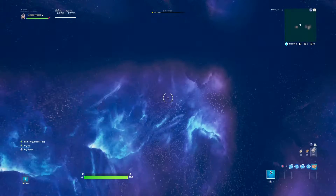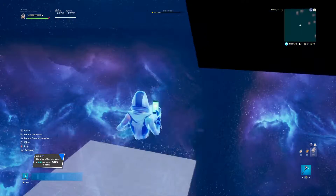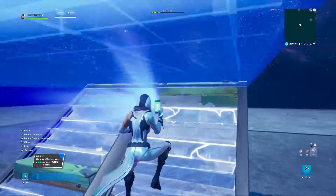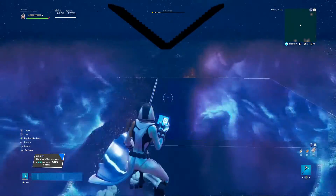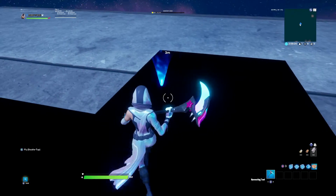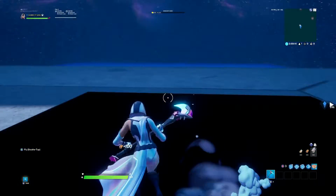Now I'm going to show you how you can add the vending machines like I did in my original one. What I did — let me just place this down. You want to put four spawn pads, or however many you want. I put four because sometimes I have four people in my island and they want to 1v1. So instead of restarting the game, I just have four things down.